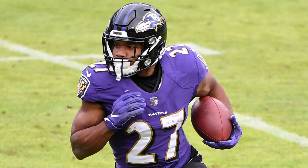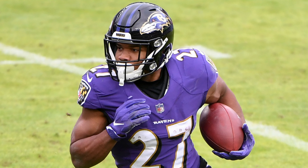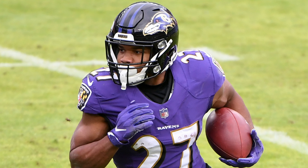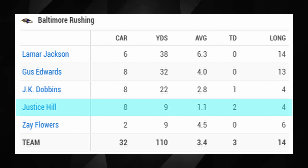The second move is to go out and add Justice Hill on the back of the JK Dobbins Achilles injury. Before we talk about Justice Hill — that Dobbins injury just hurts. An Achilles at his age, with his injury history, he's likely done. I'm not going to tell you to buy low on JK Dobbins for at least the next year and a half. If I can move him for basically anything, I'm doing that. The more important move now is adding Justice Hill, available in 79 percent of leagues.